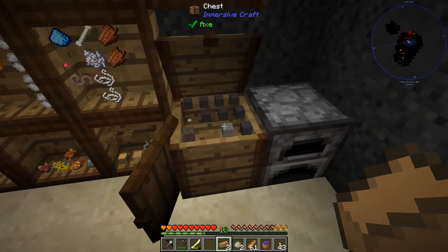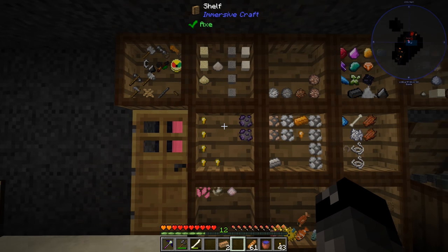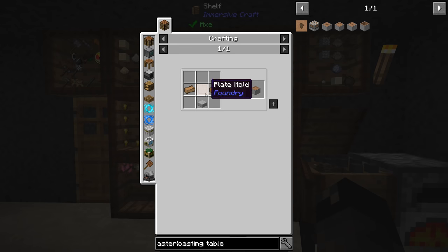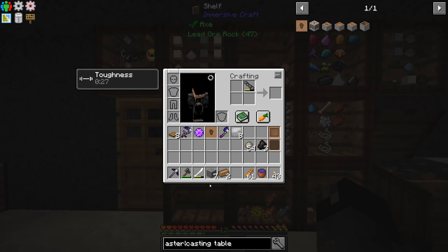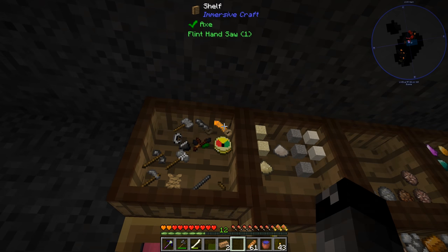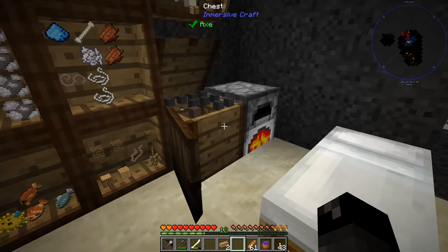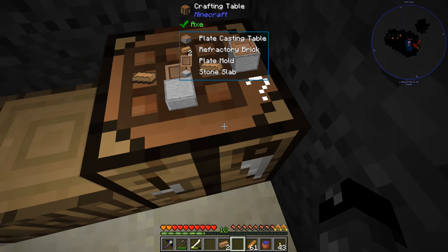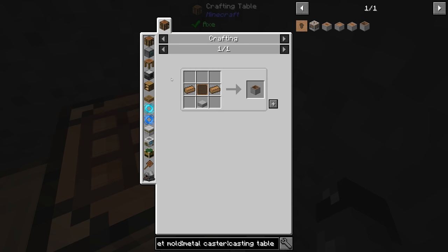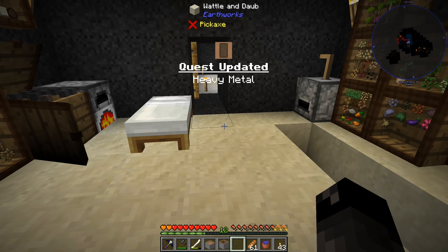So two of the refractory clay I have left over — we can just go ahead and fire those in our furnace over here to get them turned into the brick. As far as the stone slabs go, I don't remember the recipe — that is just the saw. So we grab our stone saw, grab some stone, and do one of these. There we go — there's our stone slabs. Very good. And there's our two refractory blocks. So we can do this guy — one of those and one of those, and then this guy, one of those and one of those. So now we got the block casting and the plate casting table, and that updated our quest for heavy metal.